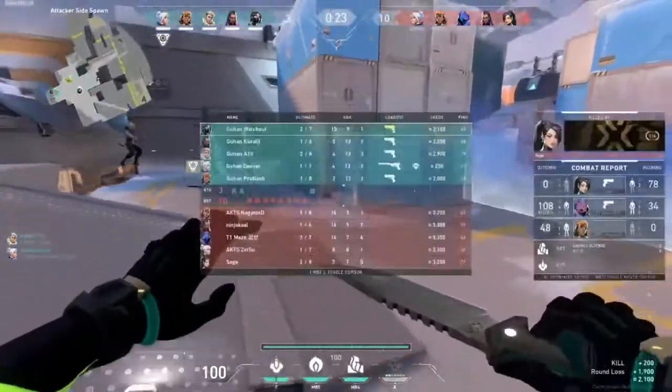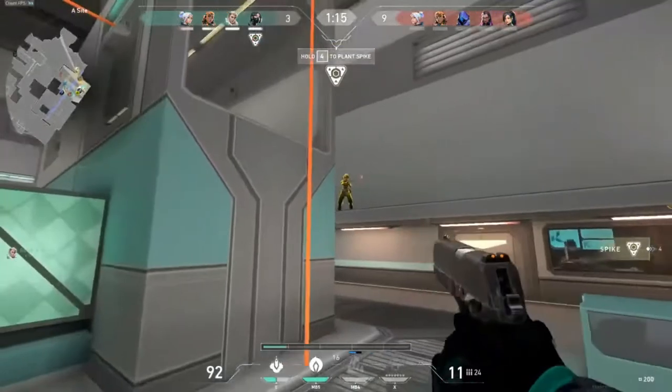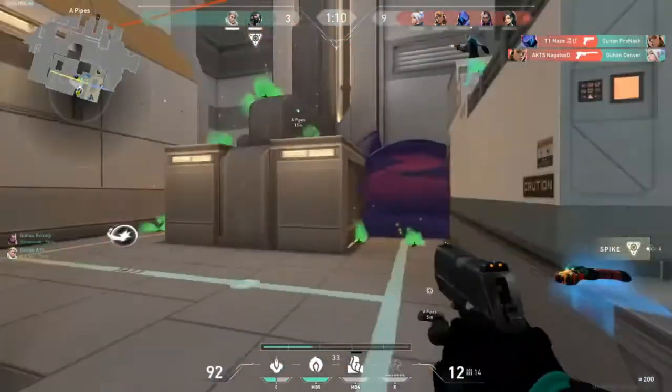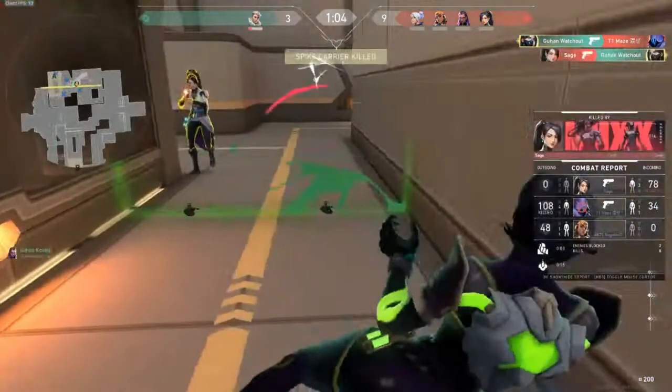Did you notice anything else that round? Nobody was watching the flank — and the Sage blanked. It's not necessarily your fault — flanks happen — but the point is to download this information for later rounds. The Sage flanked extremely fast, already there within less than 30 seconds, which means she played very aggressively. So for future rounds: this Sage flanked once, she's probably going to do it again. Be aware of it. Download this as information and see if we can leverage it in later rounds.